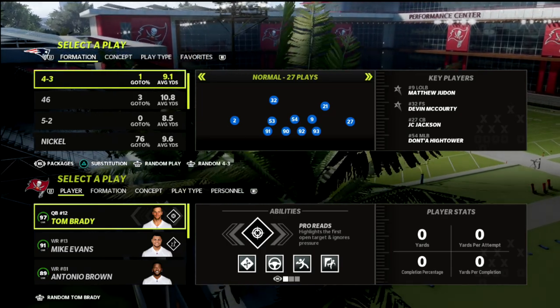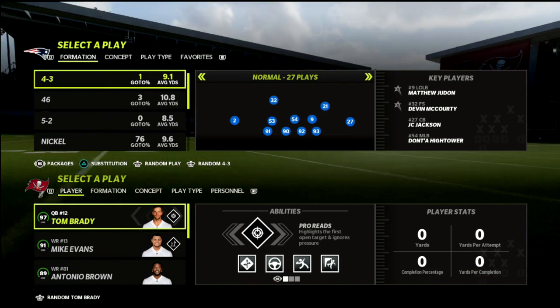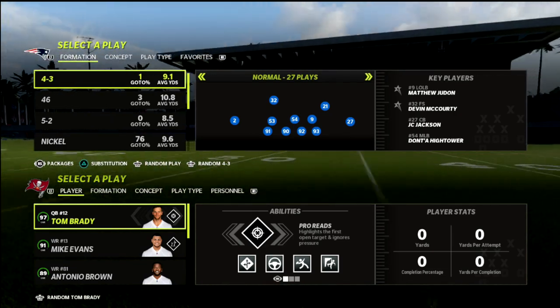What you want to do is try to force your opponent to have to work. You want to get them in a position where they're going to have to drive down the field. You're going to play bend don't break, and then we're going to try to get a stop in the red zone.